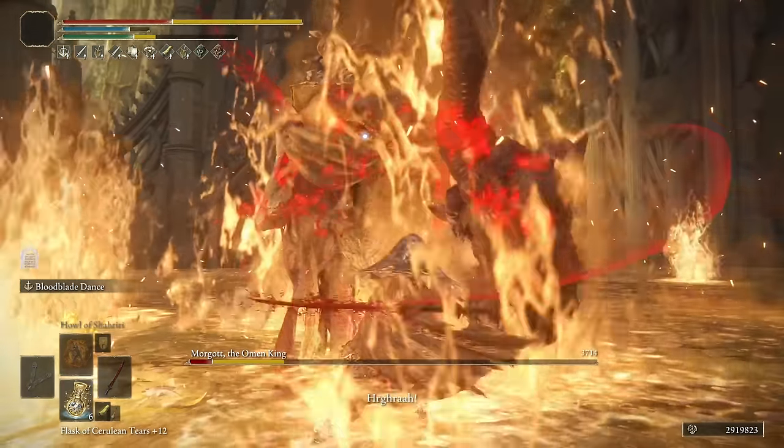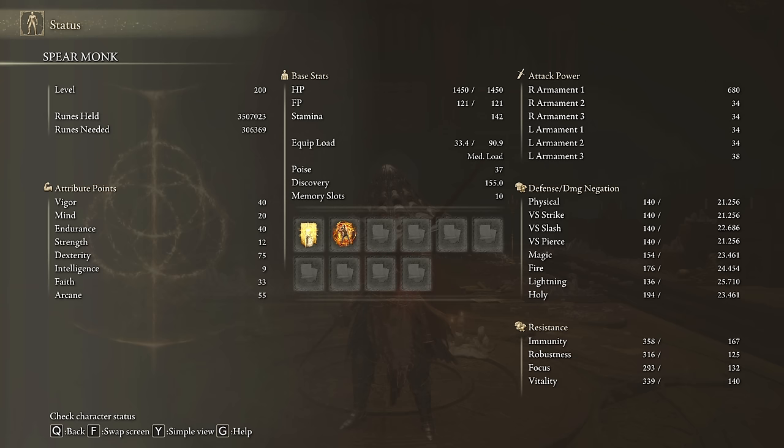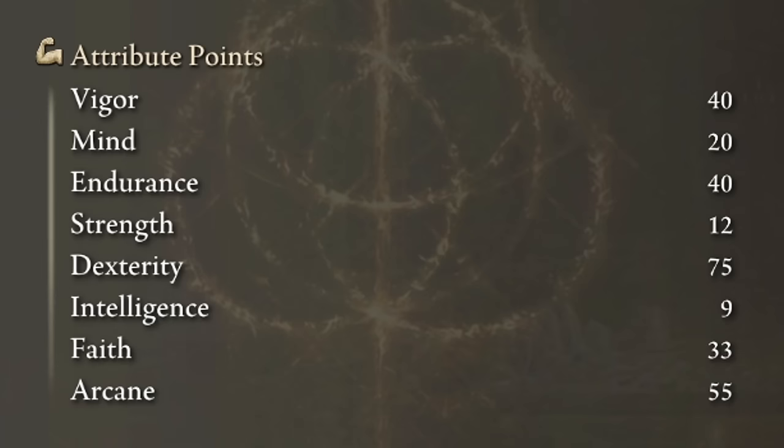However, if you want to deal even more stance damage, you can use the Stonebarb Cracked Tear too. This weapon devours stamina so be sure to craft some Pickled Turtle Necks. To boost the power of this weapon we need 40 on Vigor and Endurance, 70 on Dexterity, 30 on Faith and 55 on Arcane. Golden Vow and Howl of Shabriri are going to be our main buffs.